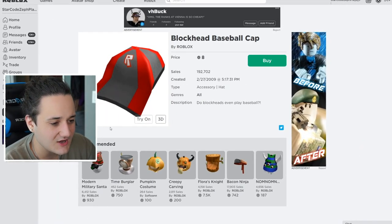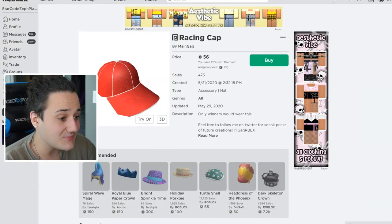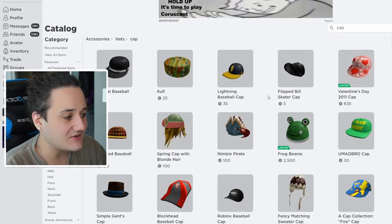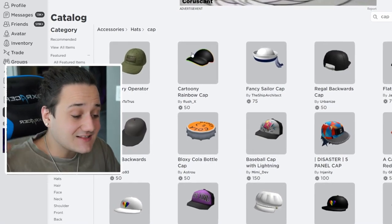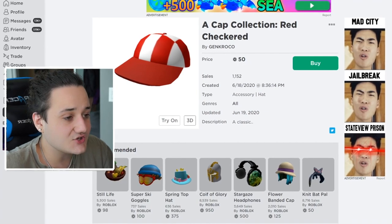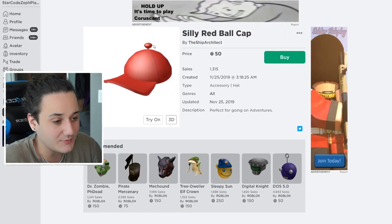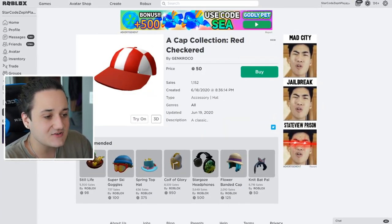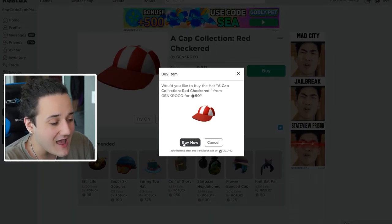The blockhead baseball cap looks pretty good but the design's a little off. Wait — the racing cap — hold on, this might be it! Look at Ash Ketchum, look at the racing cap — this might actually be the one. We're gonna keep looking through the hat section to make sure we find the best one. We can narrow it down to two: the racing cap and the cap collection red checkered one. Just because the checkered one has the white, and comparing it to Ash Ketchum's hat it's probably the closest one in the catalog — so we're buying that.